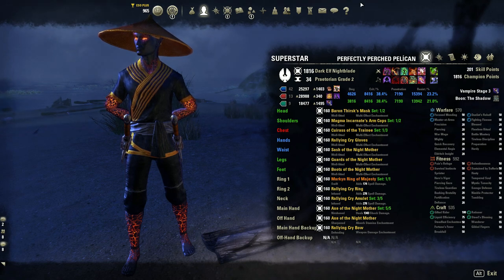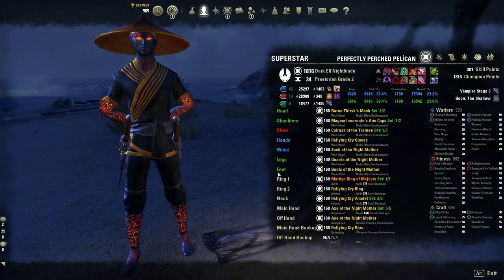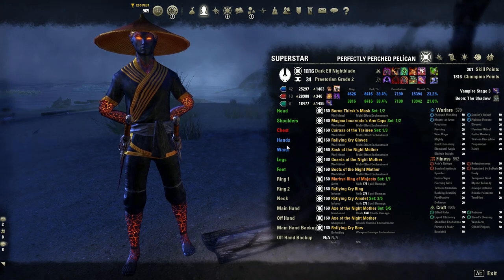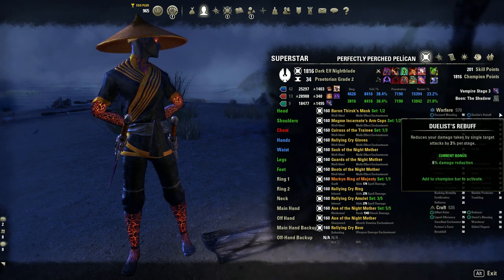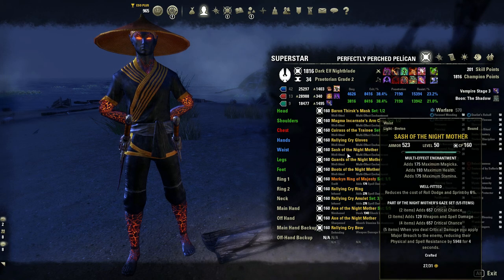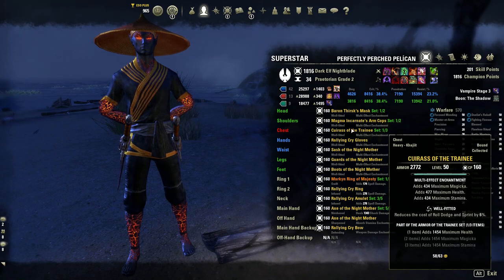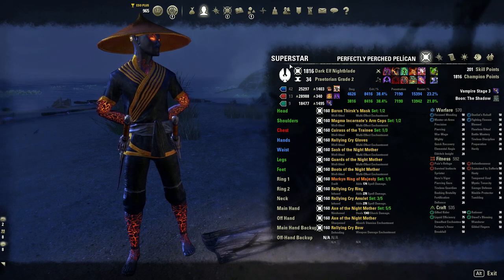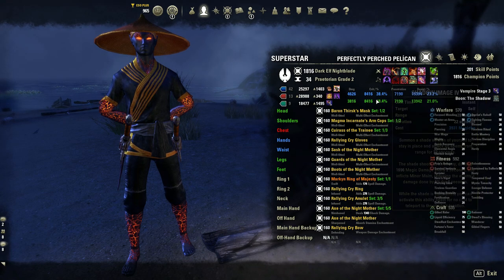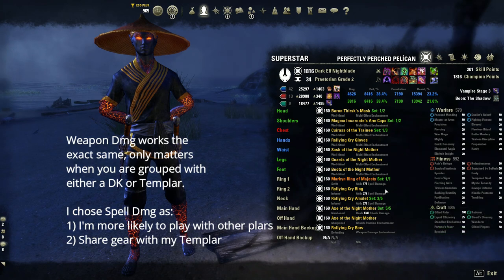Moving on to my armor setup: I'm running one heavy, two light, and four medium. The placement of the pieces is important — make sure your heavy is on the chest and your light armors are on the hands and waist. I think you can drop one light for another medium if you want, since my sustain is already more than enough. For my traits, I'm running all Well-Fitted. Usually people would run Reinforced on the heavy chest piece, but I feel Well-Fitted is still better for me — I already have more than enough resist for a Nightblade. For my enchantments, I'm running all tri-stats.